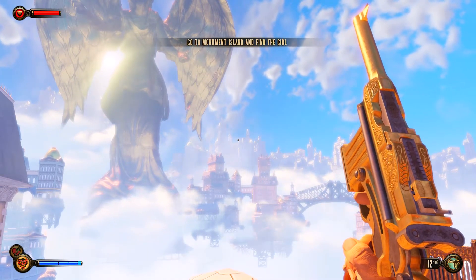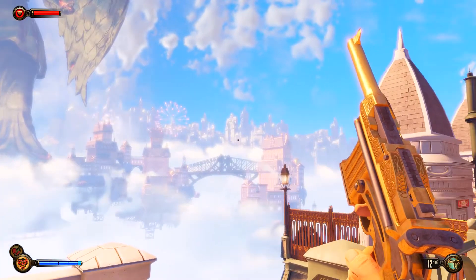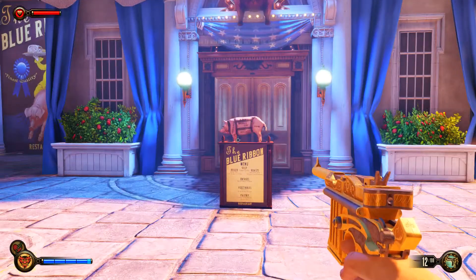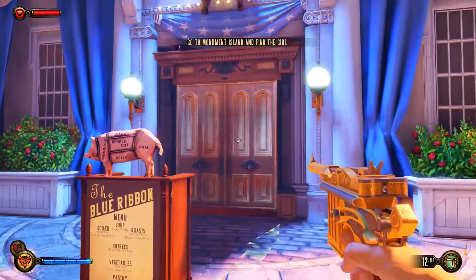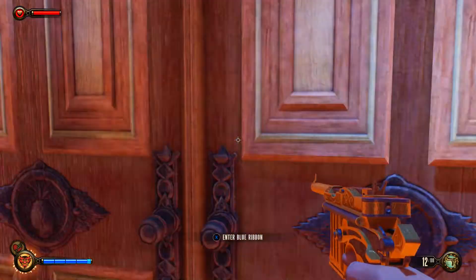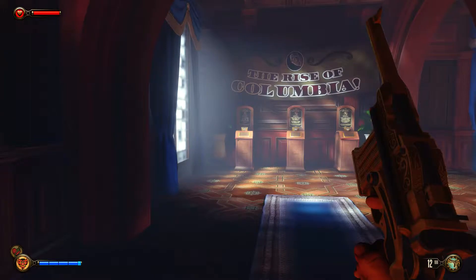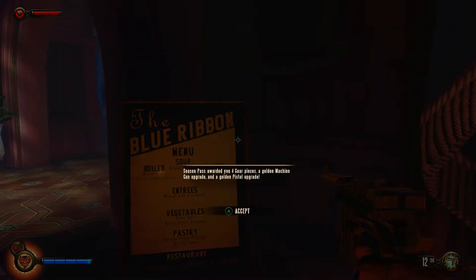We're heading to Monument Island — you can see it right there. It's beautiful with that firebrush going off. The rest of the city doesn't know what's going on. We're taking a little shortcut through the Blue Ribbon, which seems to be a restaurant. Let's do it!